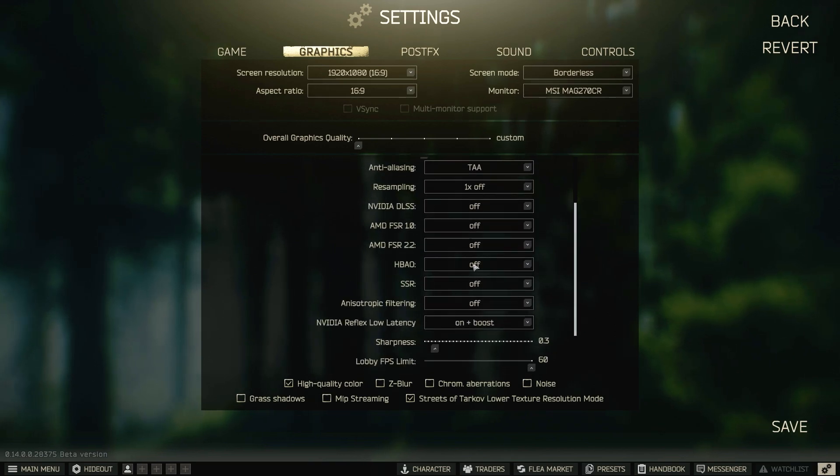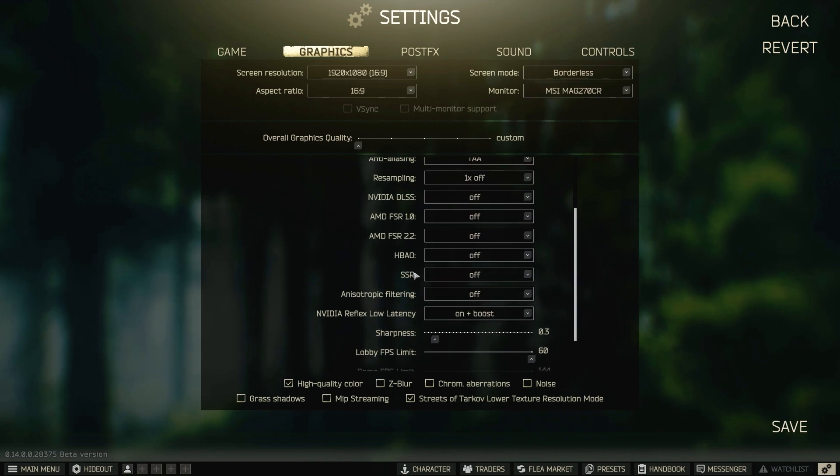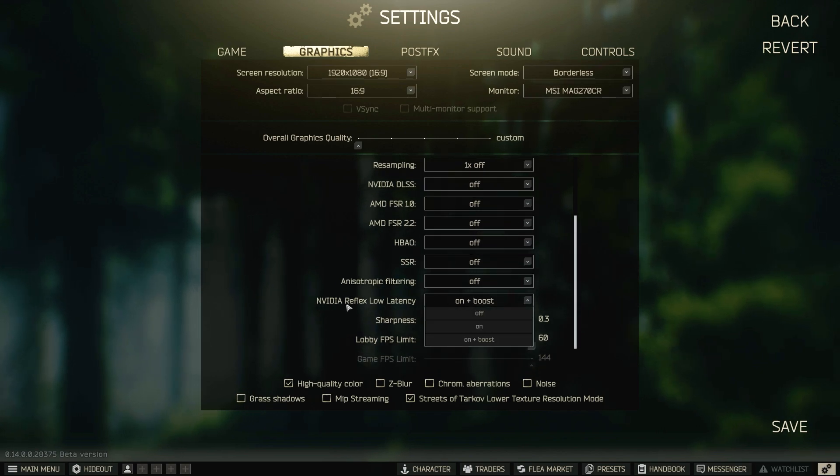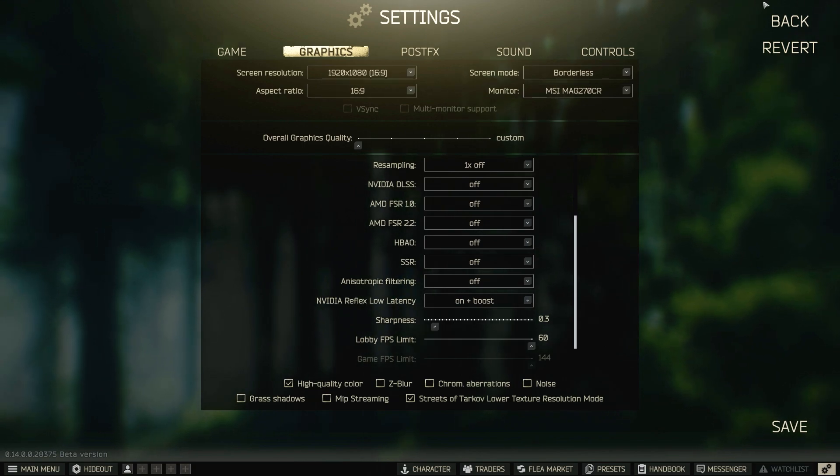These I have off. I have them on for Arena, but I found it better for me to have them both off. If you have Nvidia Reflex off, your frames are capped; if you have it on, your frames are uncapped, so I have it on.